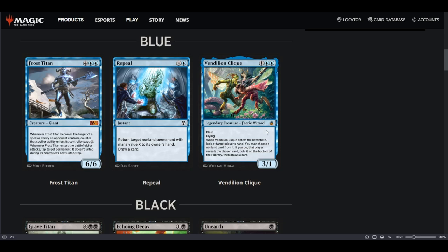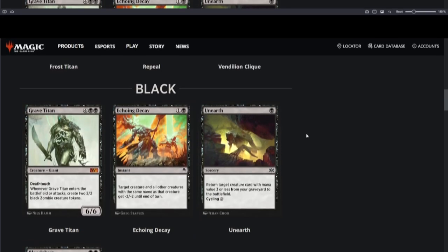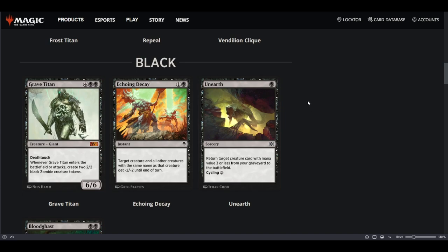Without Orcish Bowmaster, the typical play pattern will be putting a stop on your upkeep, flashing in Vendilion Clique, and taking a card from your hand once you draw. It's pretty powerful, but we'll have to see in an Orcish Bowmaster meta. The Wizard typing might also matter quite a lot. Going over to black, we have Grave Titan — a 6-mana 6/6 with Deathtouch that creates two 2/2 black Zombie tokens whenever it enters the battlefield or attacks.